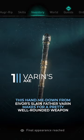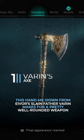Number 1: Varen's Axe. This hand-me-down from Yver's slain father Varen makes for a pretty well-rounded weapon.